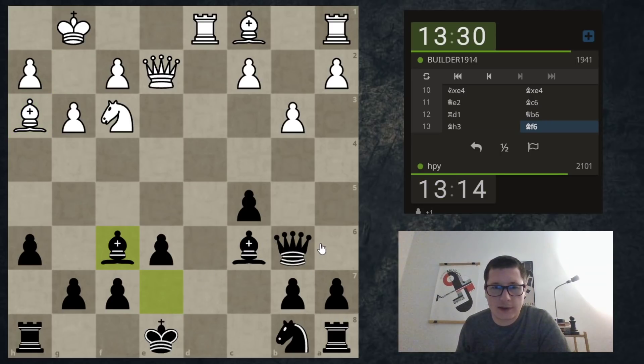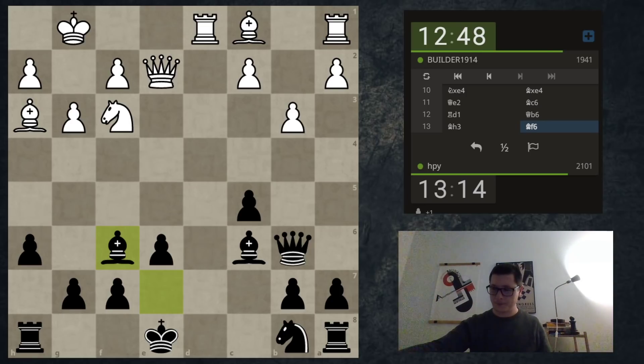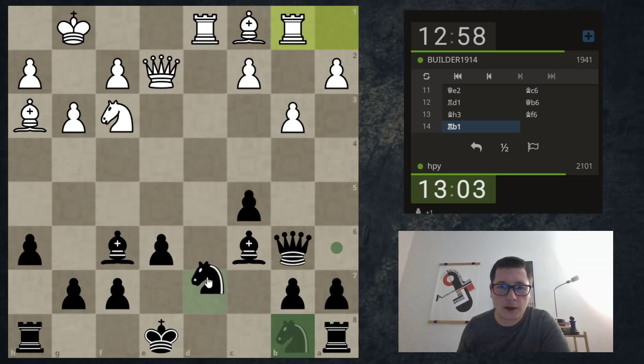Bishop f6, knight e5, knight d7, knight d7, bishop d7 — and then his rook is still hanging. Now I finally got my bishop to a perfect diagonal. If knight e5... no, I don't have queen c7 because bishop b2. But on knight d7, bishop b2, I can take. He doesn't play that? Well, now I believe I just play knight d7, and he doesn't have knight e5.